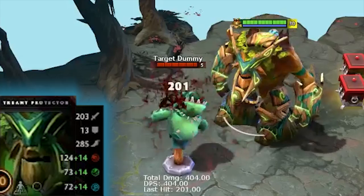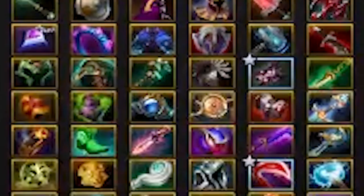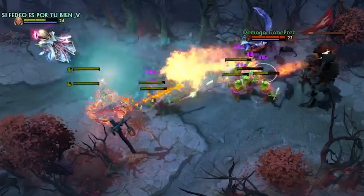Dota has no mechanics like runes or summoner spells that are unlocked outside of the match itself — everyone starts on equal ground. Instead, many items have active abilities that fulfill similar roles to summoner spells. The most important item in the whole game is the town portal scroll, which lets you teleport back to base or to any friendly tower on the map. These cost only 100 gold and you get a free one every time you die, so use them frequently to defend lanes, rescue your allies who are being attacked.